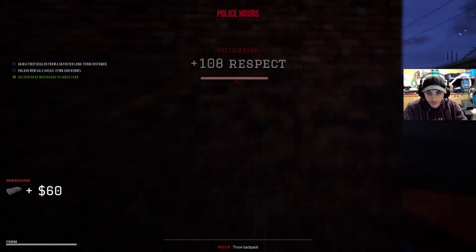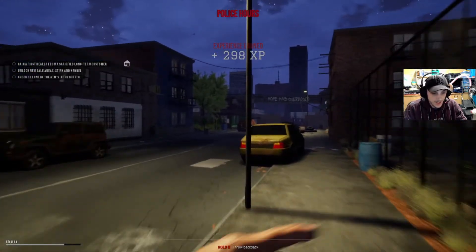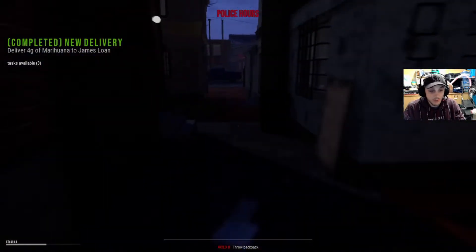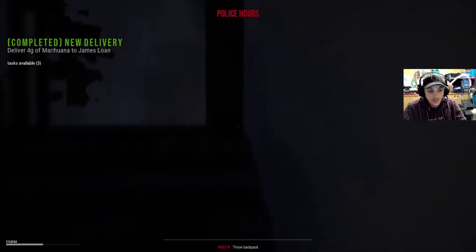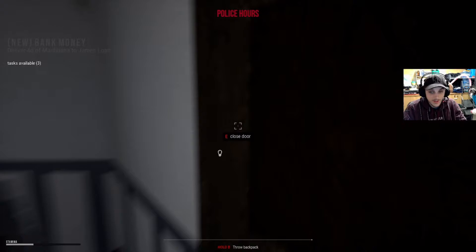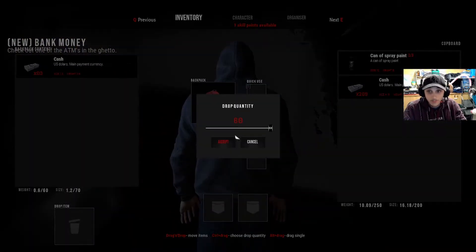You get 108 respect rather than 50, so it kind of adds up. Rather than 130 I get near enough 300. Your XP is pretty much double and so is your rep. It does pay off to sell during the night, and obviously the benefits of the risk factor and the exposure factor add up as well — plus you get more money.